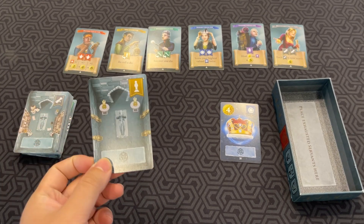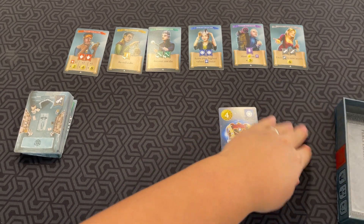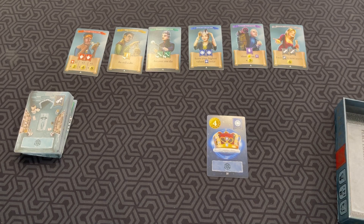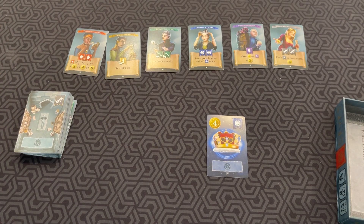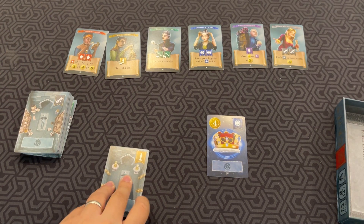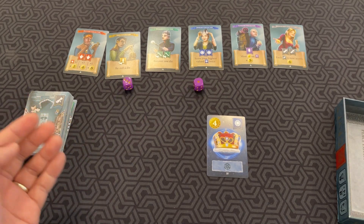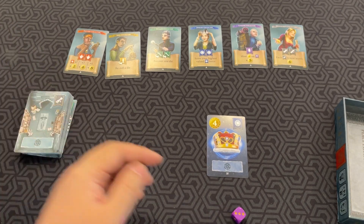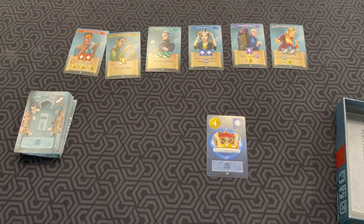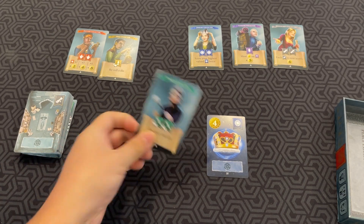Whenever you collect treasures, you place them face down in front of you, but people can still see what color they are. If you win one of the face-down ones, you can look at the card but don't have to show anybody. Some treasures have flip abilities — like the Idle Collector, which says re-roll the die. So if I have a yellow treasure face down, I can flip it face up to trigger the power during the collect phase, spending it to re-roll a die to avoid exhaustion.